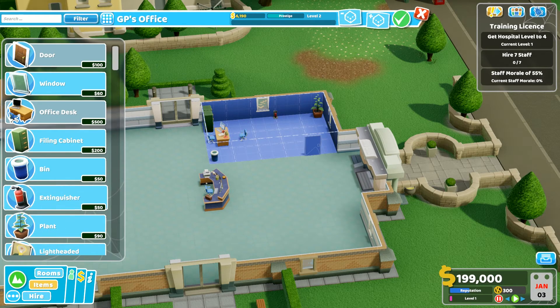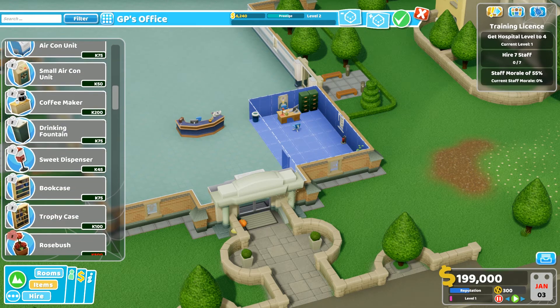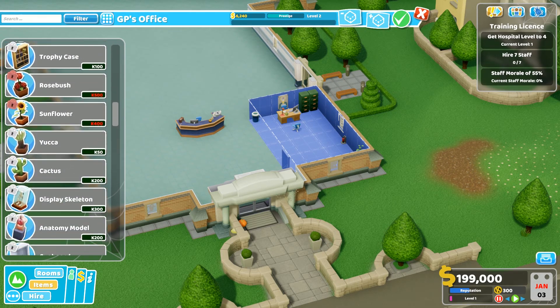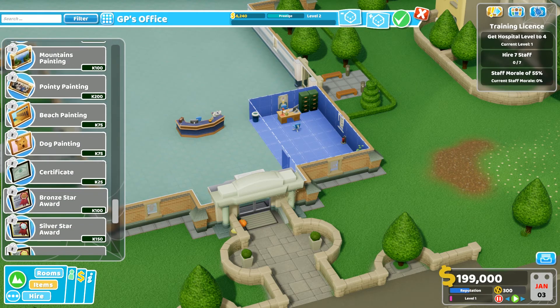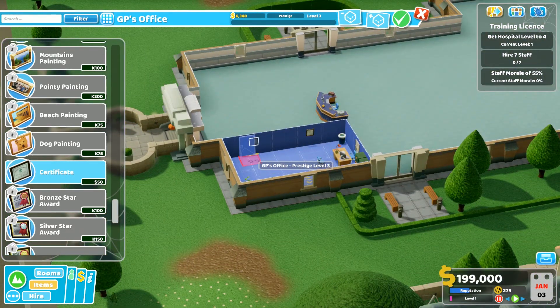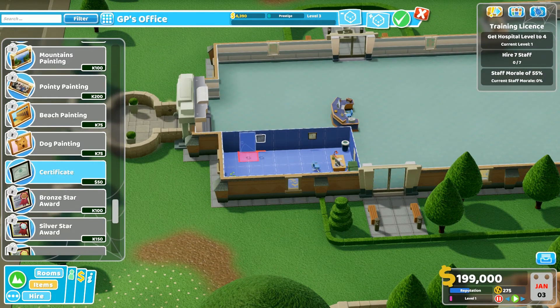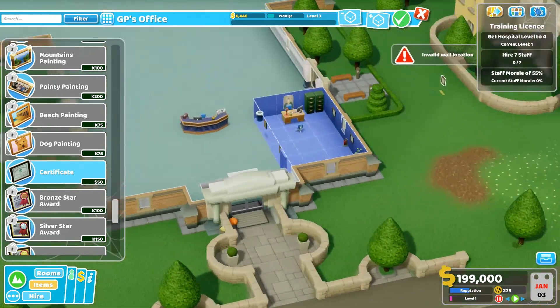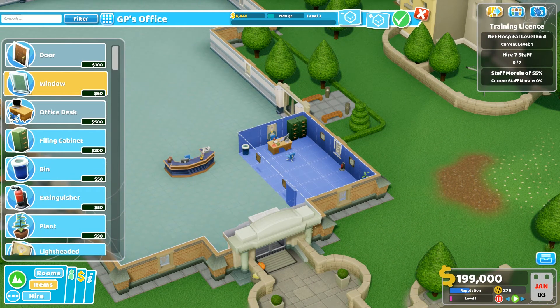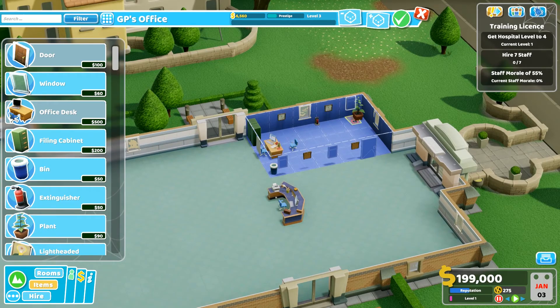Fire extinguisher — sure. Lightheaded poster — why not? Is there anything I can buy that will help out more? Oh, a certificate! Yeah, sure. That would be good to put down. A couple certificates in the room — people will probably love this. And then windows. I think that'll do for now.